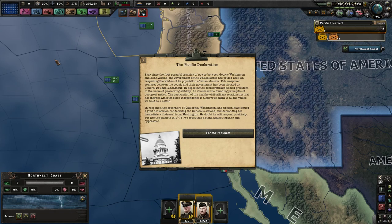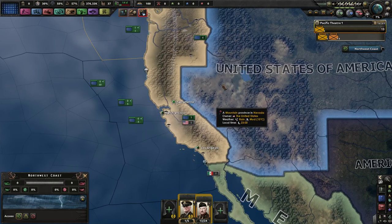This unspoken contract between the people and the government has been violated by General Douglas MacArthur. In deposing the democratically elected president in the name of preserving stability, he shattered the founding principles of our nation. The governors of California, Washington, and Oregon have issued a joint declaration condemning the General's actions and demanding his immediate withdrawal. We doubt he will respond positively, but like the patriots in 1776, we must make a stand against tyranny for the republic.